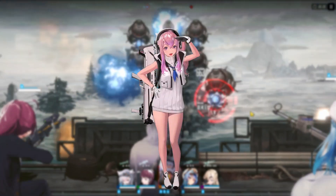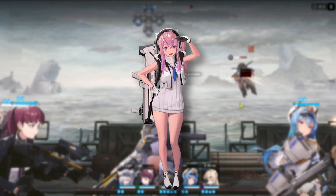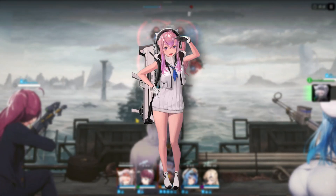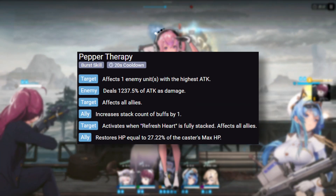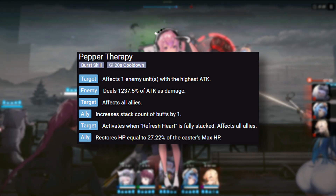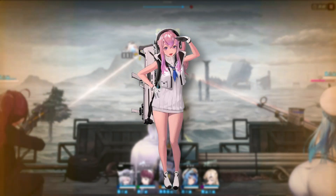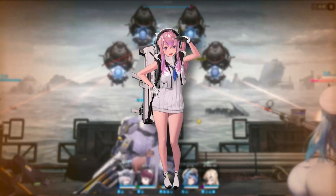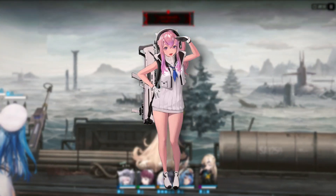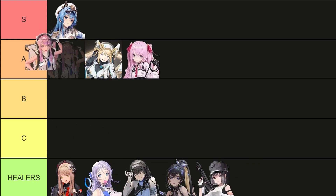Next up we have Pepper. She is a burst type 1 shotgun user with a unique passive that increases the buff stacks on your characters — however many stacks they originally had, they get another one on top of that. She also has the highest burst damage out of all burst type 1 characters. Her only downside is her weapon, which limits her effective range. She heals, has a unique and very useful passive, but she doesn't quite have the same flexibility as my S tier units, so I will put her at the very top of A tier.